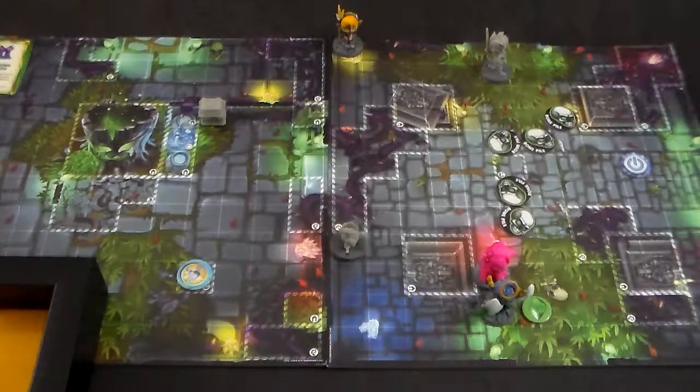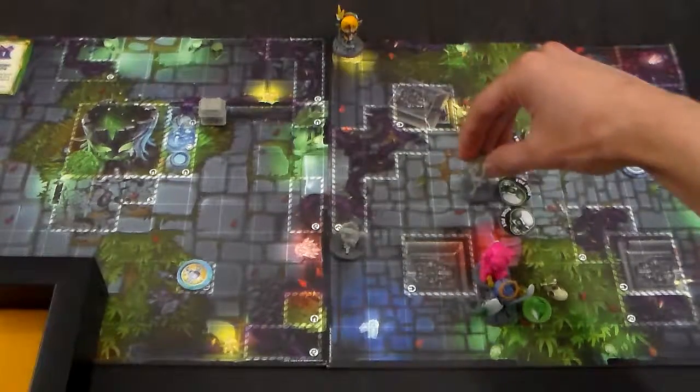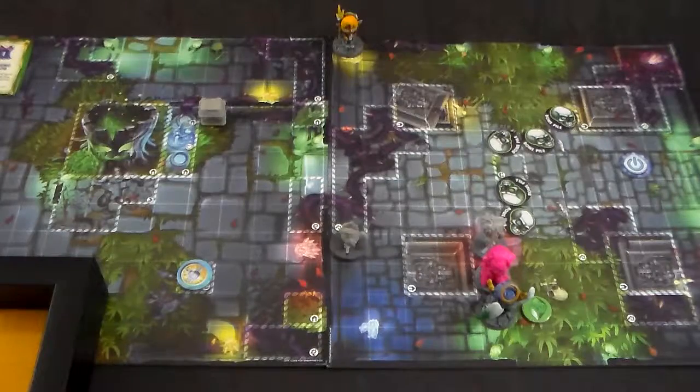But first, the Minstrel has to go. He's going to go 1, 2, 3, 4, 5, 6, 7, bam. He's going to activate Jaunty Toon. Put that right there. And that's a support action, so that's going to take 1 away from the Ranger. So now he has 2.